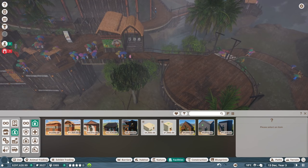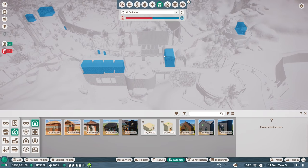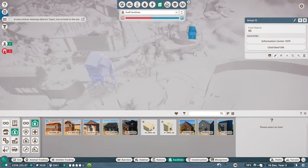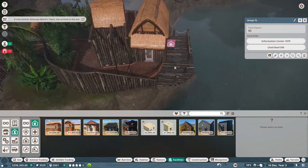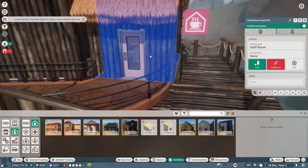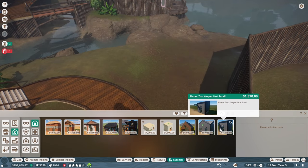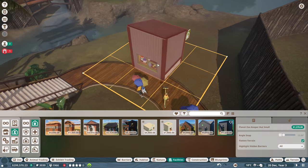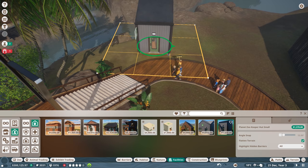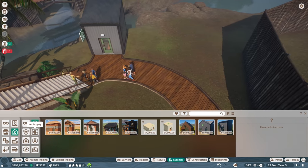Suppose we could put a keeper hut there because I don't know where the nearest keeper hut is. The nearest building is a staff room - nothing really there. So if we can get a keeper's hut, let's put a small keeper hut here. It doesn't really matter if it doesn't blend in too well. Keeper hut small, let's put that there so they can get to the animals.